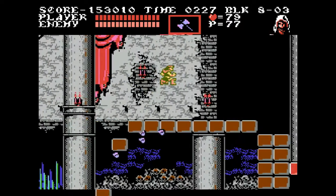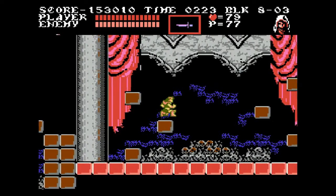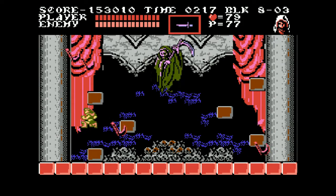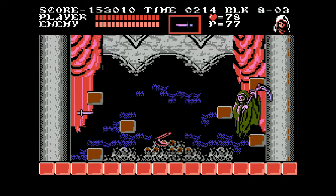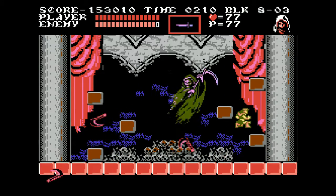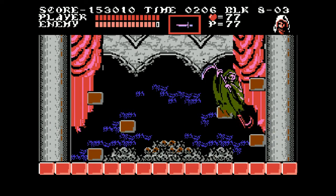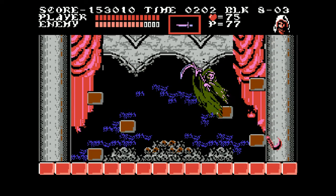I made it — wow. Boss battle time already. There's none other than Death himself. Gotta watch out for the scythes, or whatever they're called. He has those scythes, and I got the sword. It's a good thing I'm invincible — I'd be dead already.